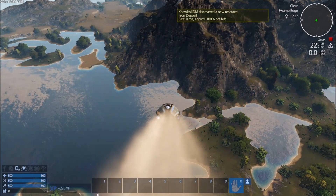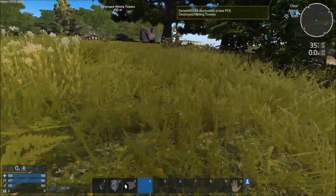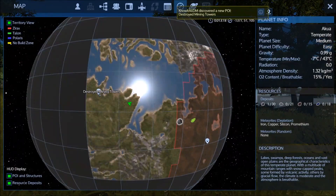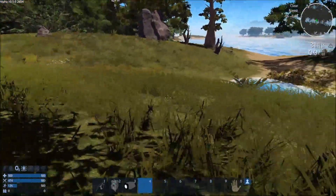Previously on Empyrion Galactic Survival, we are coming down on Akua. We're at some mining towers — that could be something I could actually turn into a temporary base.